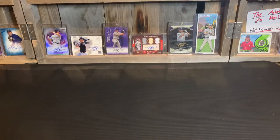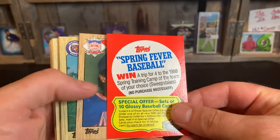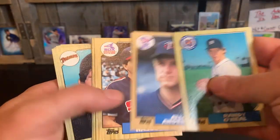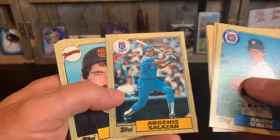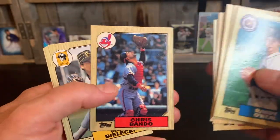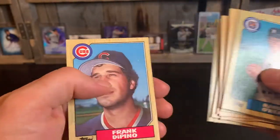We're going to start with the oldest pack here, 87 Topps. I'm looking for Hall of Famers because that's going to be the best for my lineup. Got the gum here from 87 Topps — I'm not eating that. We've got a Dwight Gooden; he's a good pitcher but maybe won't make the team. Anderson, Hasse, Walter, Salazar, Bochy — good manager — Swindell, Brown, Oral — good pitcher — Bando, Bilecki, Terry Kennedy, Flannery, Dick Houser, Espinoza, Di Pino.